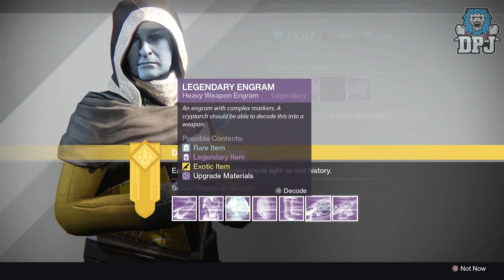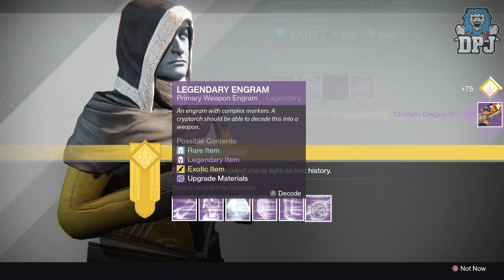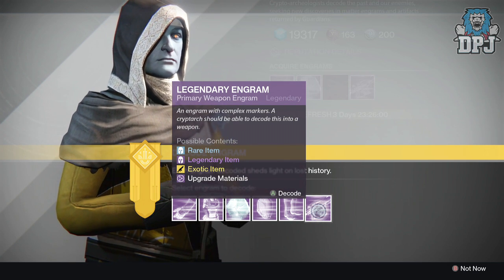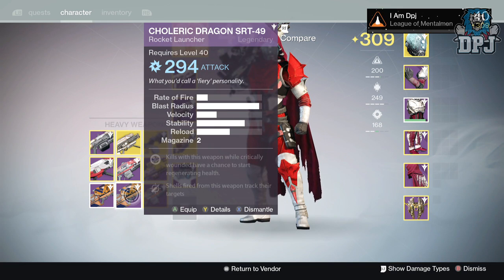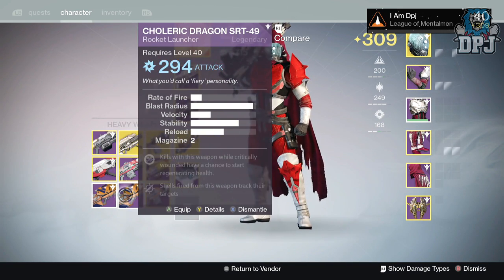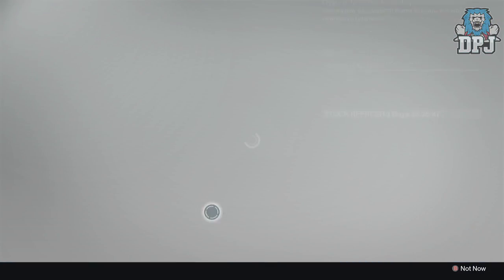Okay, first up is a heavy engram — let's see what we get. I got the Dragon SR T49, which I not long ago got out of a blue engram. There it is — one at 294 and one at 278. The one I already got probably has better mods on it, but we'll check that out in a second.